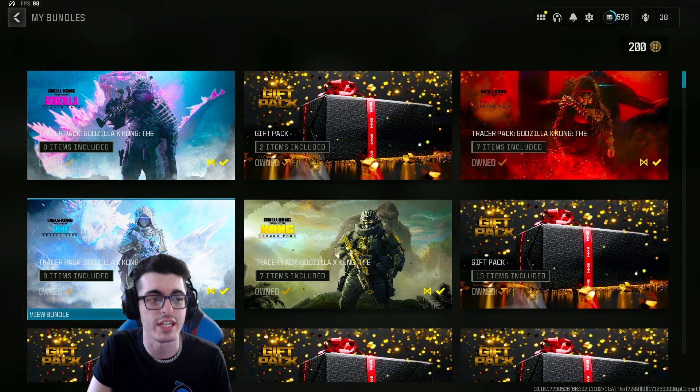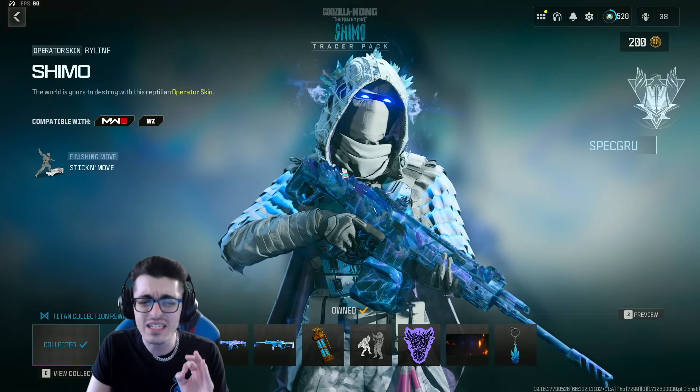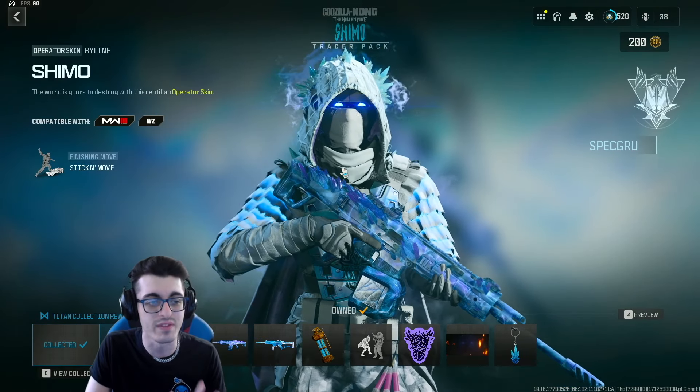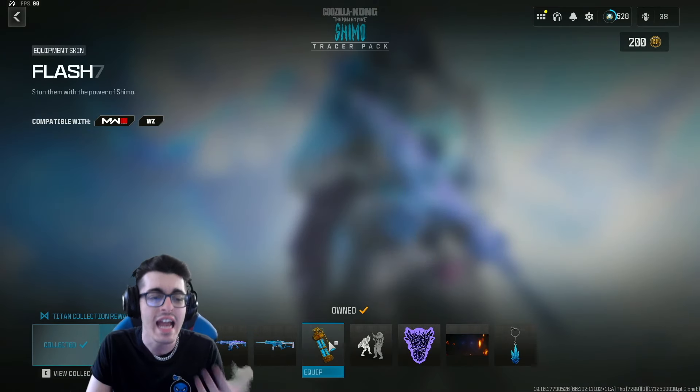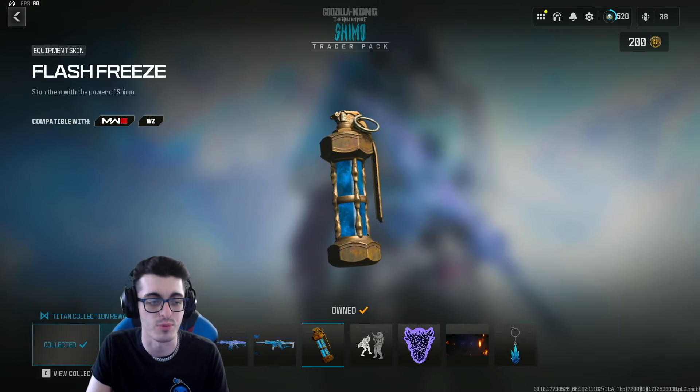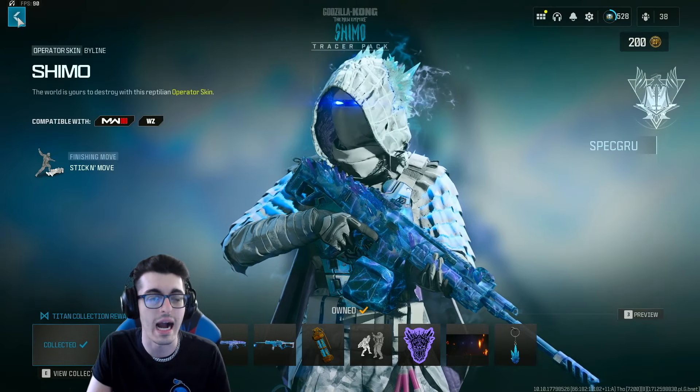Then we got the release of the Shimo bundle, which in my opinion could be the best bundle of the bunch, considering it does feature what is honestly a Mastercraft but isn't labeled as such in the pack for whatever reason. You get an equipment skin, of course Tracer blueprints, and a really beautiful looking Operator outfit.